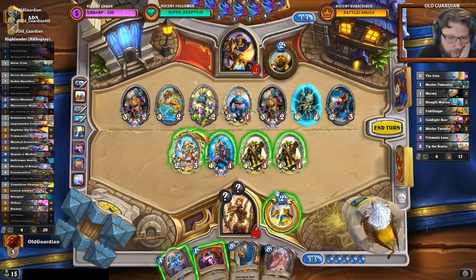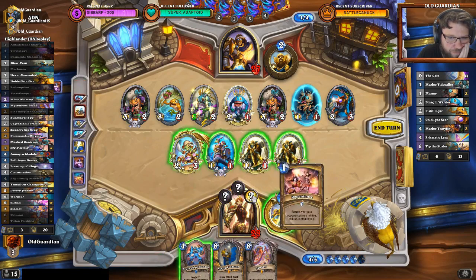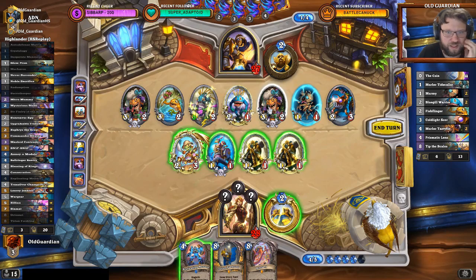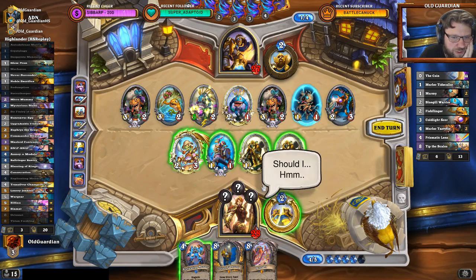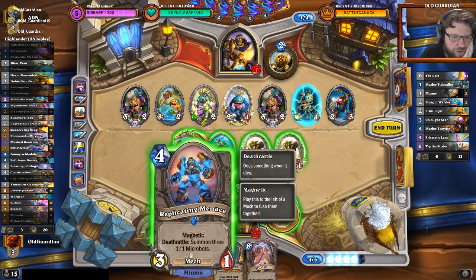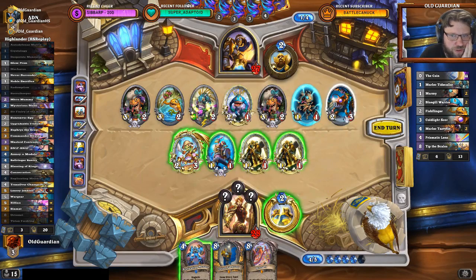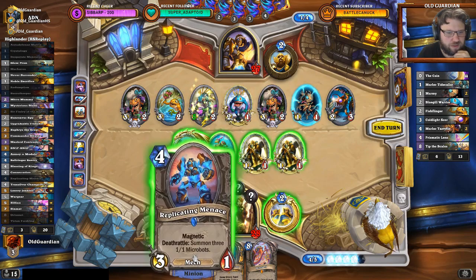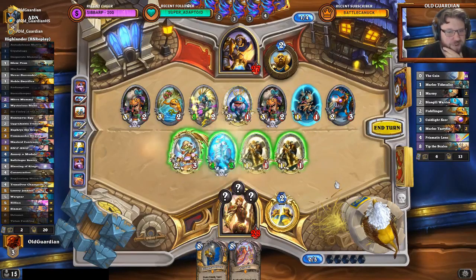Okay, I can get another Secret — Repentance, but Repentance isn't very good. Problems. These will draw almost guaranteed War Leaders or something like that. We'll get four minions out of this. I hit that into the Tidecaller. The big thing is if he finds another Coldlight Seer — buffs up the health of everything. That's going to be nasty.